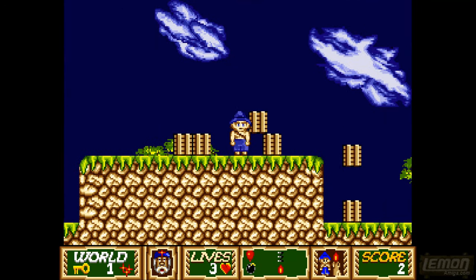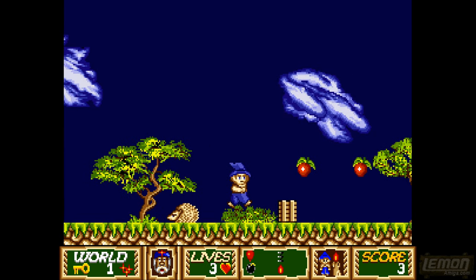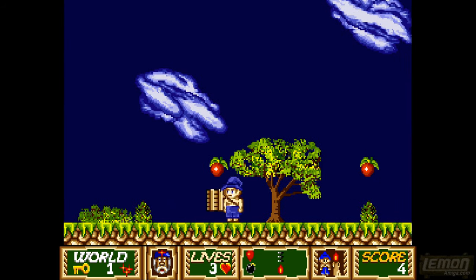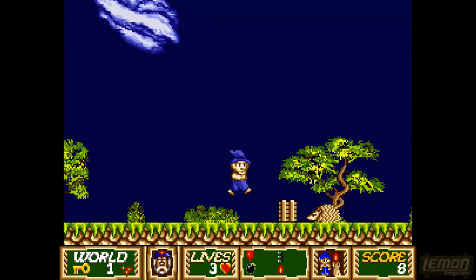In Apprentice we play as a wizard's apprentice and it's our job to find the exits of the level. Along the way we can gain some score by collecting fruit and also by destroying the enemies on a level.